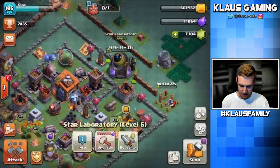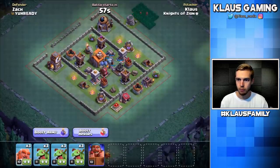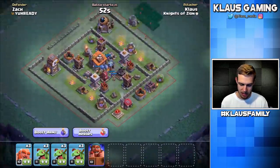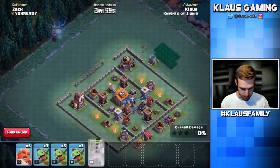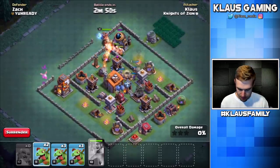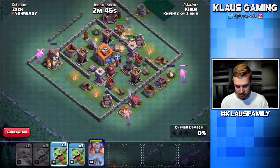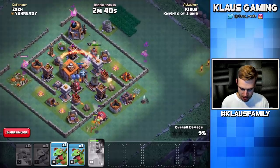I'm going to go ahead and upgrade my baby dragons because I know that I'm good with those. Let's go ahead and upgrade those in the lab. How much longer is my boost? I got one more attack left in my boost, so let's try to get more loot. Battle machine, I want you to just go out there and destroy some stuff. Let's try to lure out some traps with our boxer giants. Baby dragon out there — we're going to also baby dragon this corner and this corner.